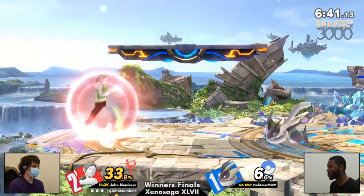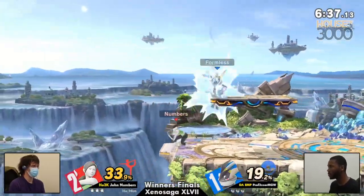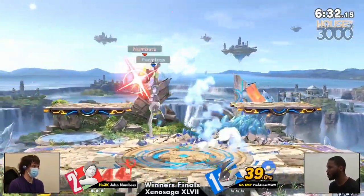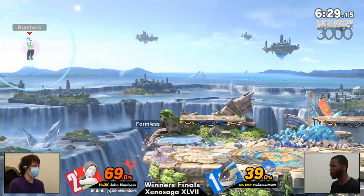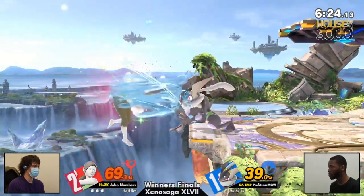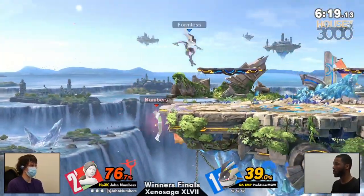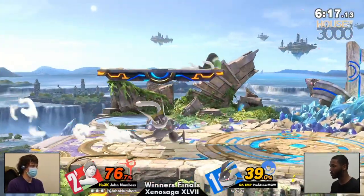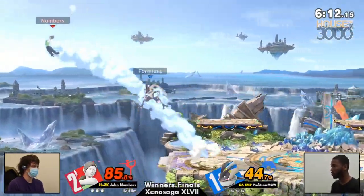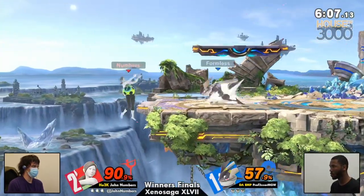Moving on into game four, potentially MGW's winner's side game. MGW is more than capable of bringing this to a game five, but needs to maintain the mental composure — continue the pressure and just not second-guess yourself when you take those leads, when you get those stocks. You have to stick to your game plan. And we're already starting to see the patience come out.